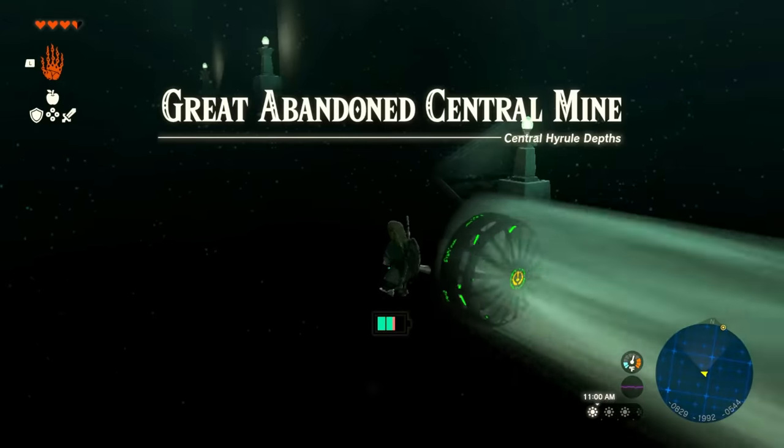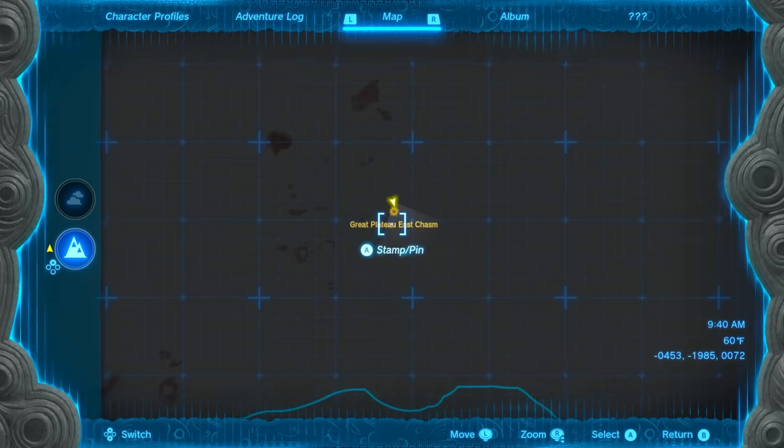You can unlock Auto Build by going to the Abandoned Central Mine located in the Great Plateau.